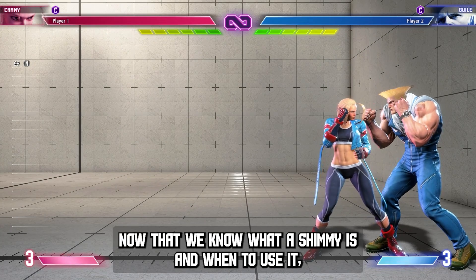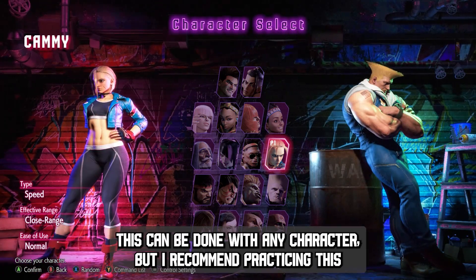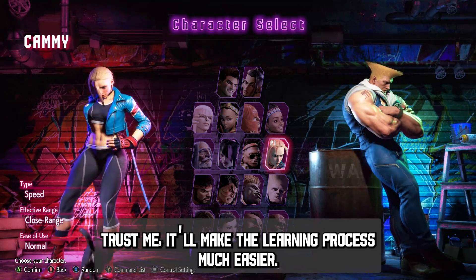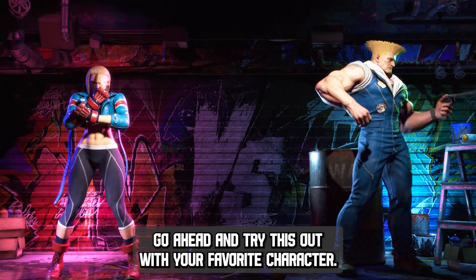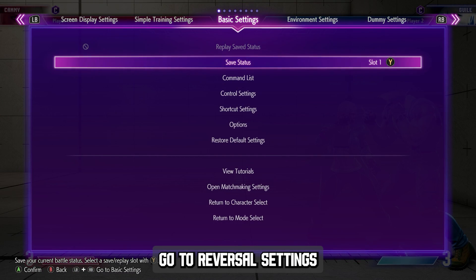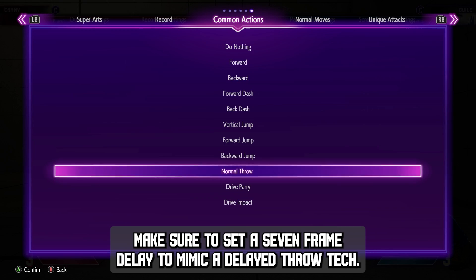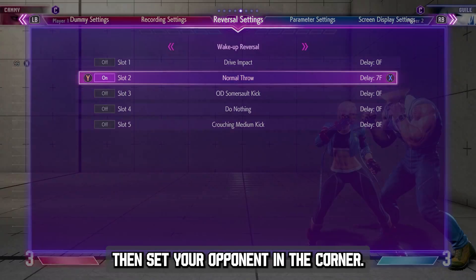Now that we know what a shimmy is and when to use it, I'll show you how to practice it using training mode. This can be done with any character, but I recommend practicing this with Kami first because of her fast walk speed — trust me, it'll make the learning process much easier. Once you master it with Kami, go ahead and try this out with your favorite character. From the training mode menu, go to reversal settings and set the opponent to do a normal throw on wake up reversal. Make sure to set a 7 frame delay to mimic a delayed throw tech. Then set your opponent in the corner.